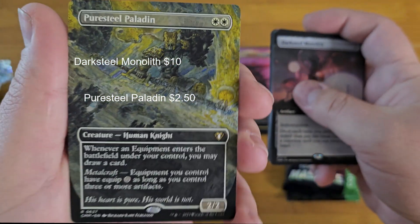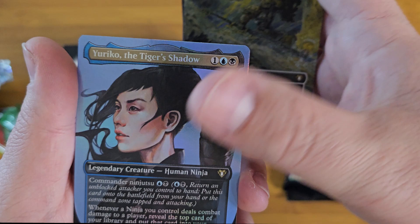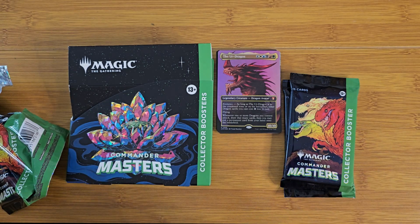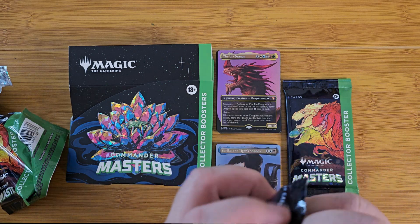Pure Steel Paladin. Yuriko — love these. And a Clute. And a Knight Token. Very nice.